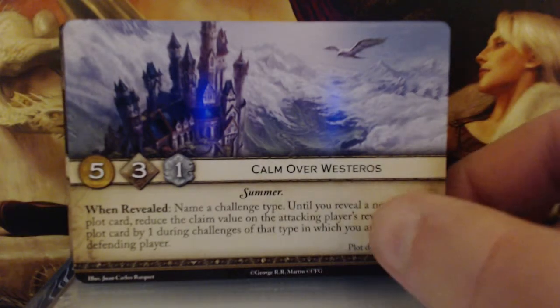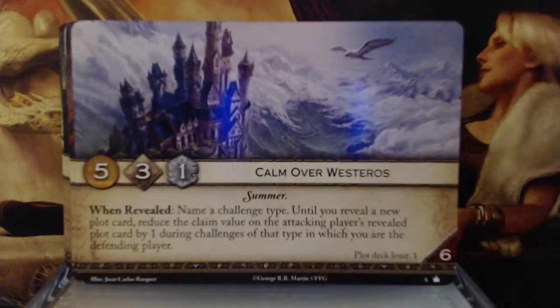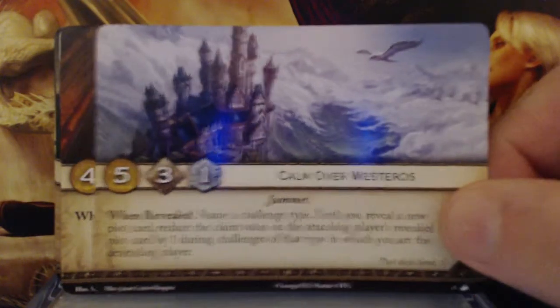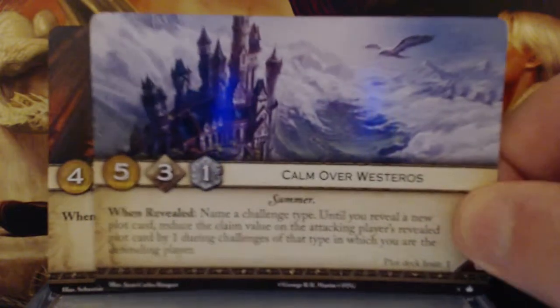Calm over Westeros. 5 gold, 3 initiative, 1 claim. Summer keyword. When revealed, name a challenge type. Until you reveal a new plot card, reduce the claim value of the attacking player's revealed plot card by 1 during challenges of that type in which you are the defending player. Plot deck limit 1 with a 6 reserve. Moderate initiative, really good gold, and if you're playing the Starks and they've got a lot of warfare out, you're kind of protected for a turn. So that's a really good card and I can see that going in a lot of decks.